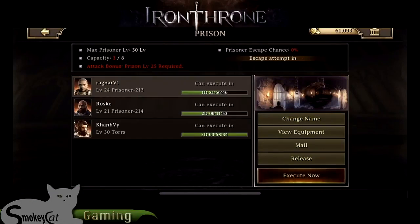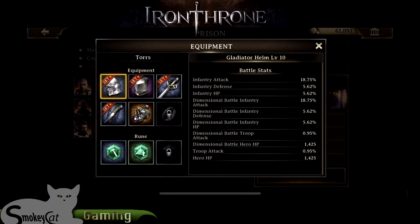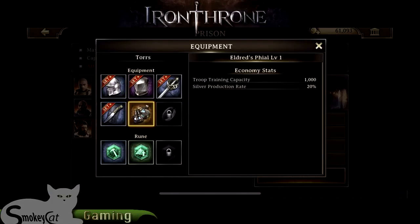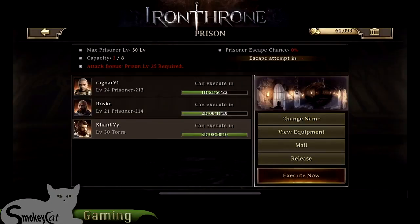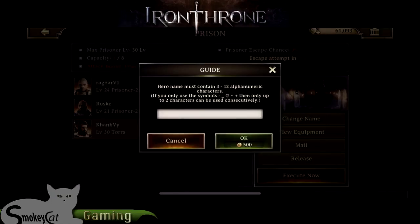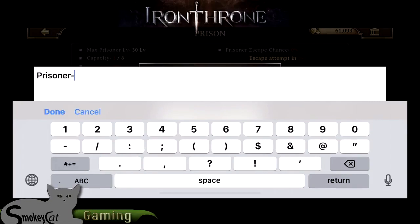Go to the prison. I have captured his or her level 30 hero and he's got a number of very cool equipment - Eldred's file, which I don't have yet. I'm going to go ahead and change his name to prisoner 215.